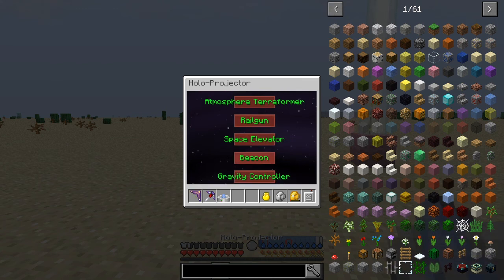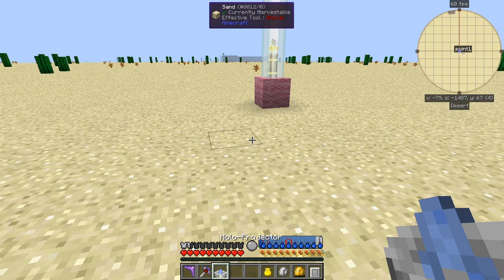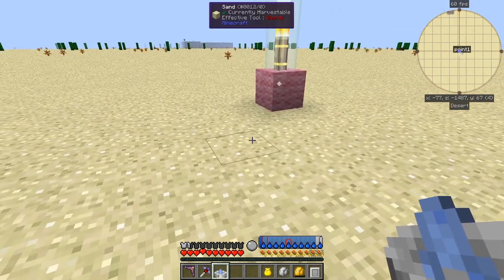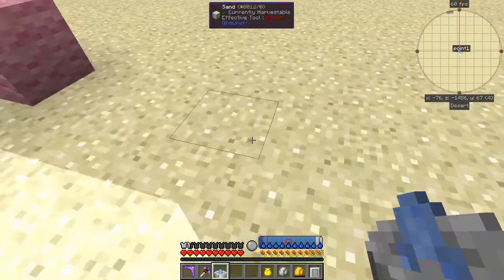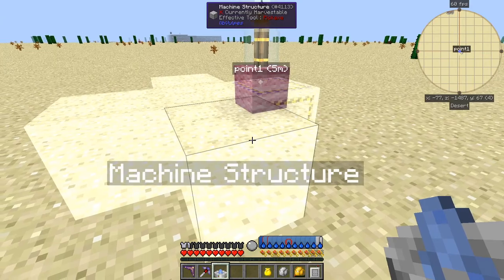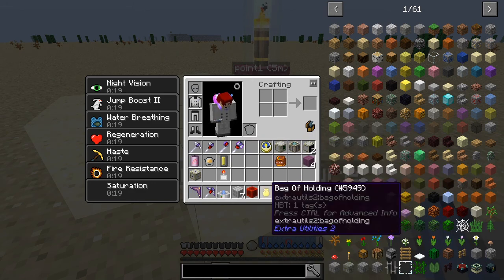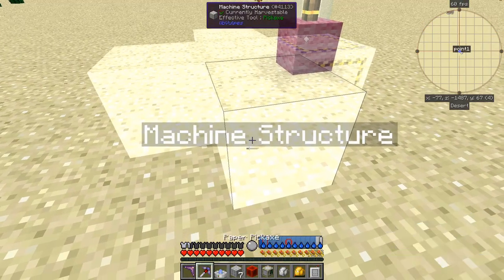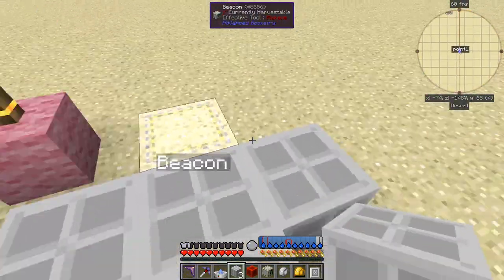Beacons are quite new — I think they're since 1.21 or maybe 1.22, I'm not sure which. They're a fairly small structure, only a three by three. Let's come out from here and you'll see they are just a small structure. All you need is seven machine structures and a redstone block and a beacon and that's it. We want machine structures here, here, here, here, and a beacon in the middle.